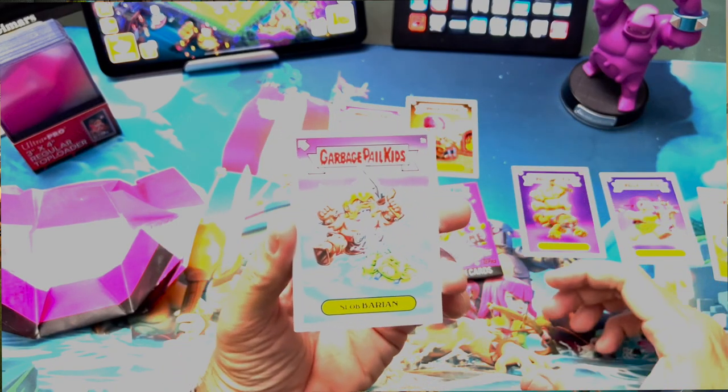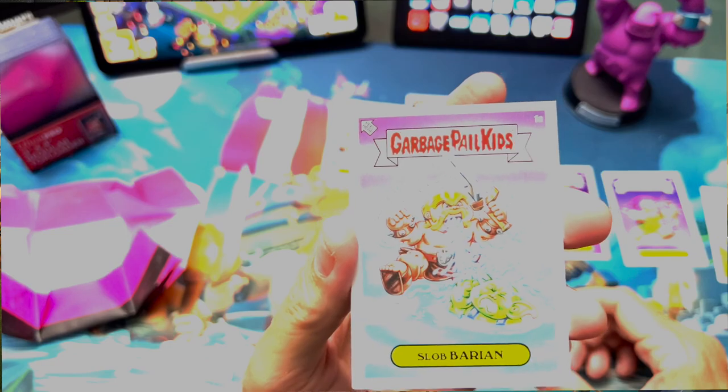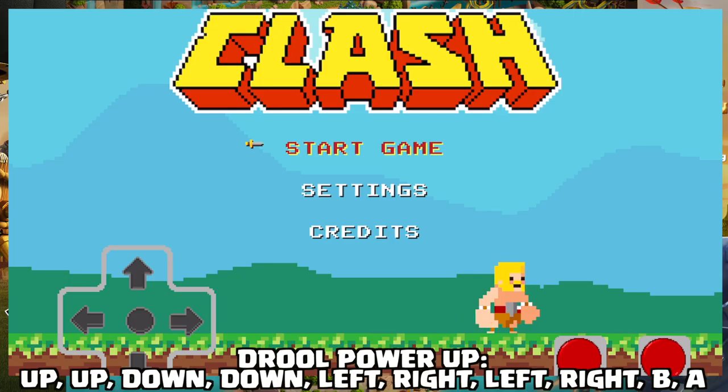In the frame right there in the top right, that is the Supercell elixir golem statue, serial number 001. So yes, I've got a huge collection of memorabilia. Look at this - on the packs of cards there are these letters where the barcode is: U-U-D-D-L-R-L-R-B-A. Now if you played 80s games, you know that there are almost always cheat codes.